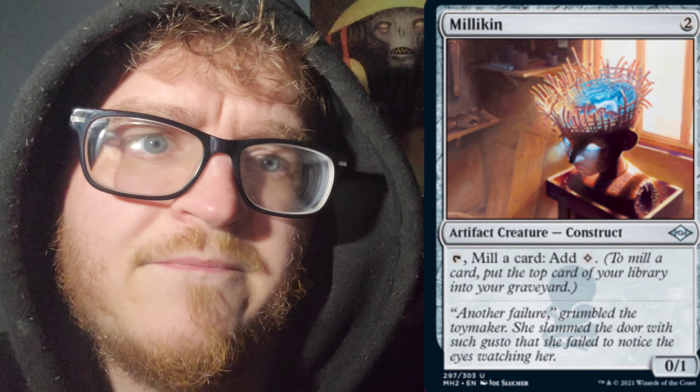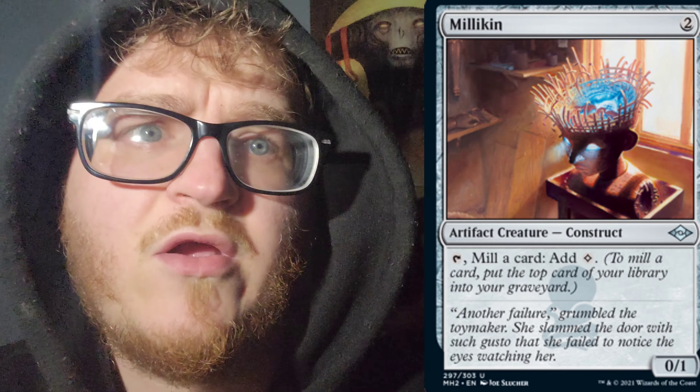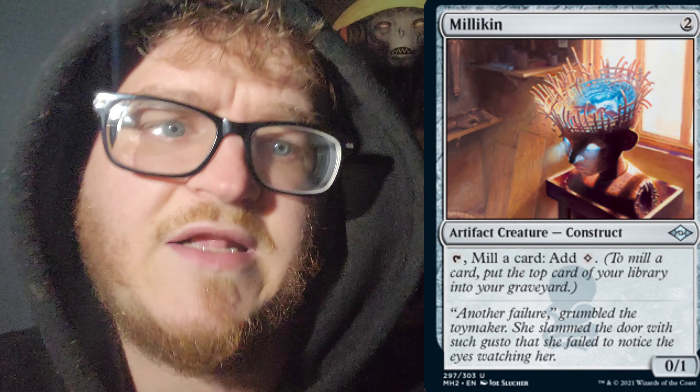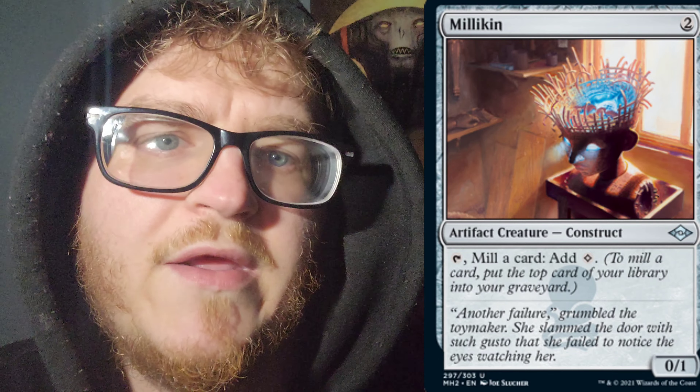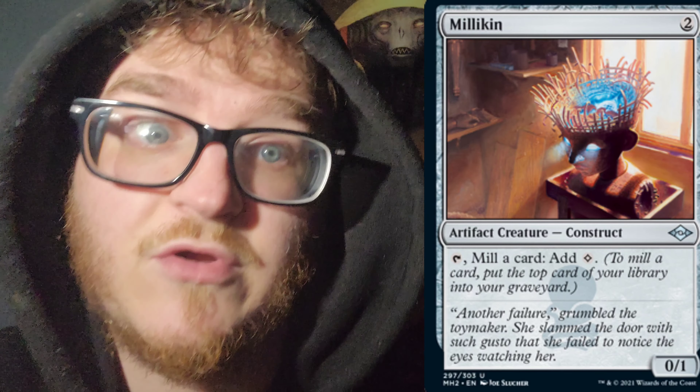Next up, we have Milliken. I was actually just playing with this the other day — artwork's pretty badass. 2 mana of any color — 2cc, artifact creature construct. It is a 0-1. You can tap it to mill a card and add 1 colorless mana to your mana pool.